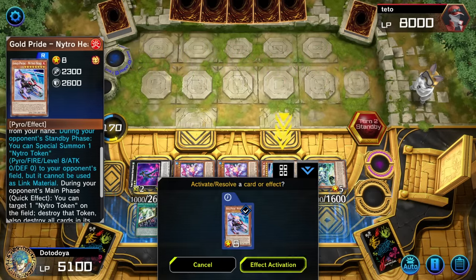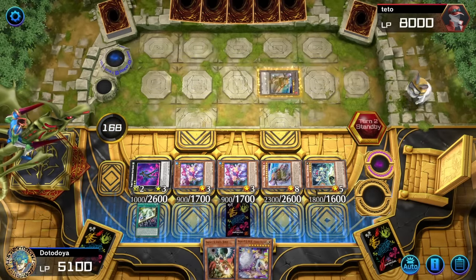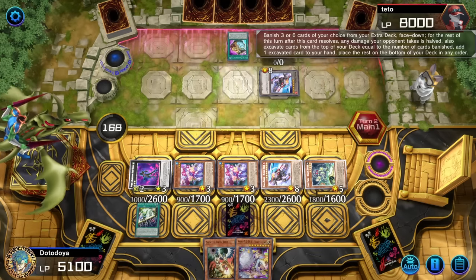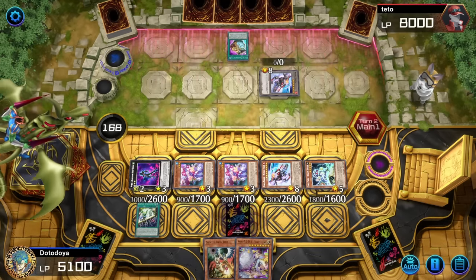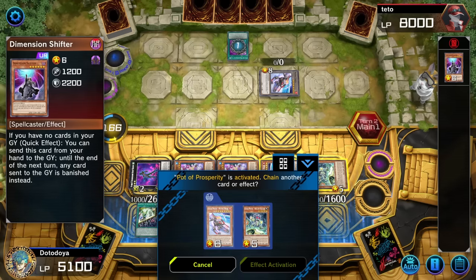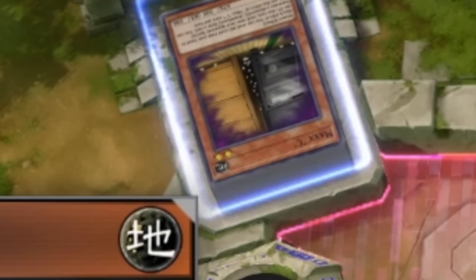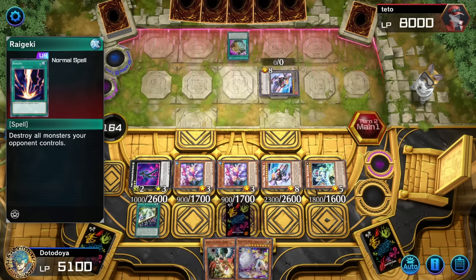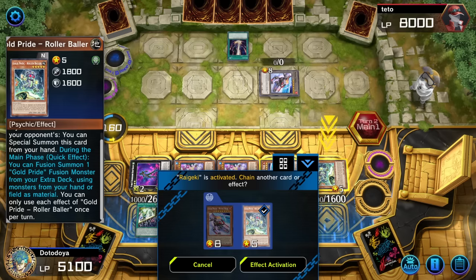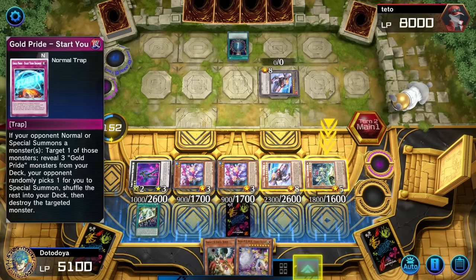Now on the beginning of his turn, we get to show off the effect of Nitro Head — it allows us to clog up part of his board, and we can pop the Nitro Token at any time to destroy everything in surrounding areas. We want to fusion summon as quickly as we can. He grabs Raigeki, which is not very good for us — Raigeki is pretty rough. And I can't activate Droll and Lockbird because of Dimension Shifter. We've got literally nothing in the bag. That's unfortunate.